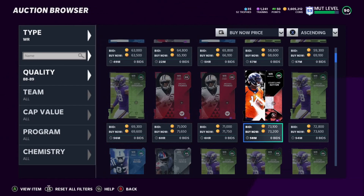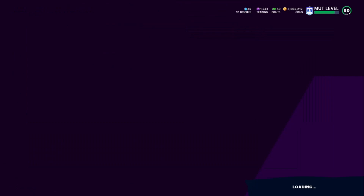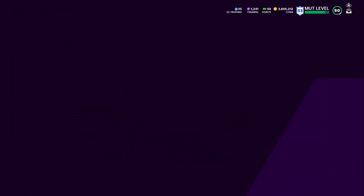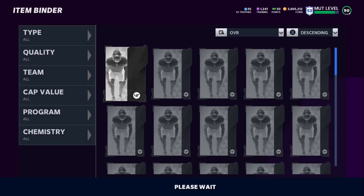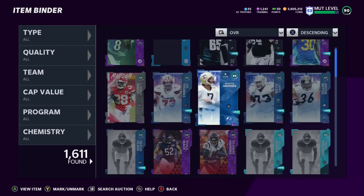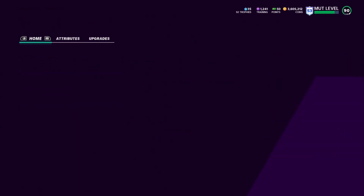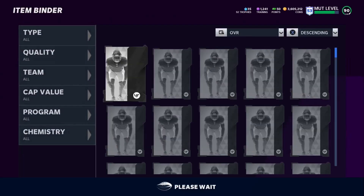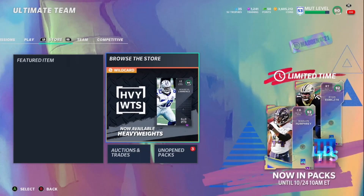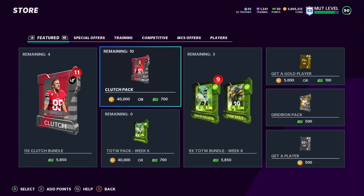Once you buy that card you're going to get the training for it and quick-sell it. Let me show you what 89 training is going for — I think it's 3,600. Here we have Merlin Olsen, and he goes for 3,600 on the training. Now with 3,600 training you want to think about playbooks, so let's come back over to playbooks and browse the store — go over to training.